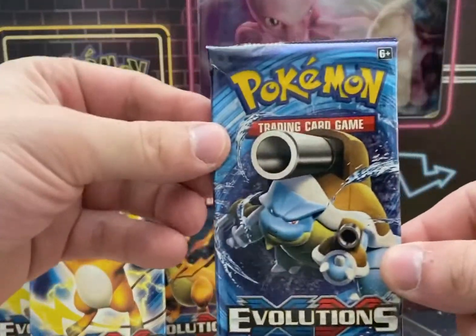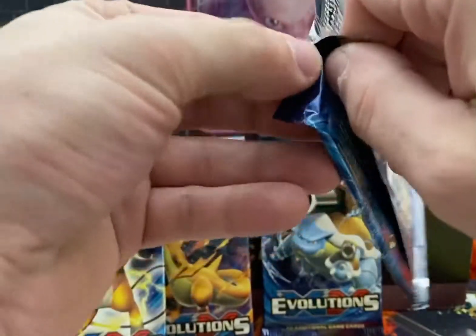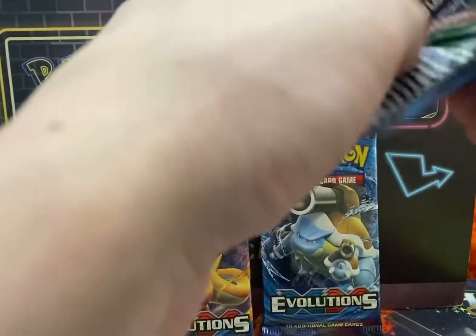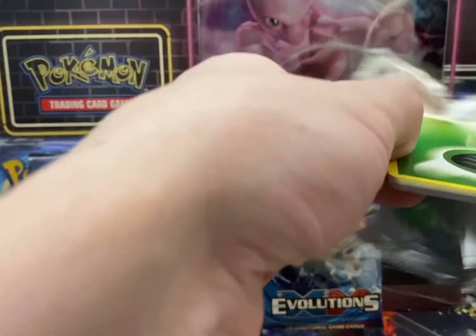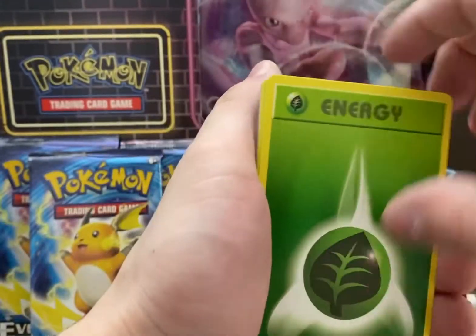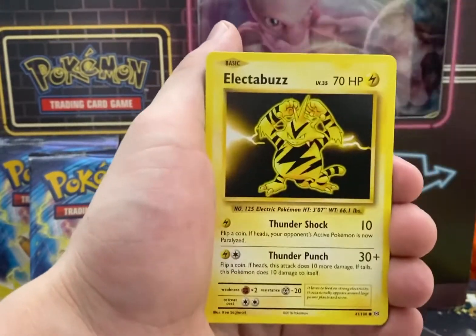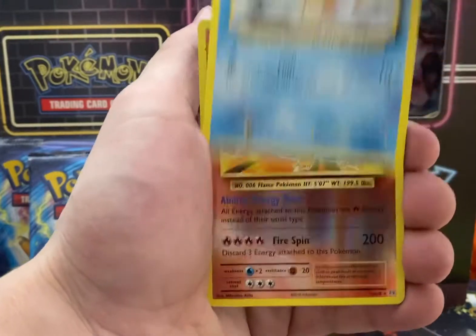We got ourselves a Blastoise pack now. Let's see what we can make happen here. Got ourselves a Leaf Energy. Rattata, Vulpix, Electabuzz, Magikarp.